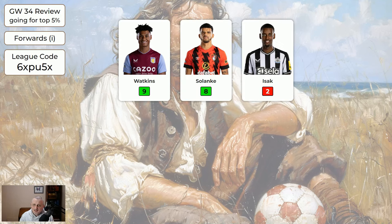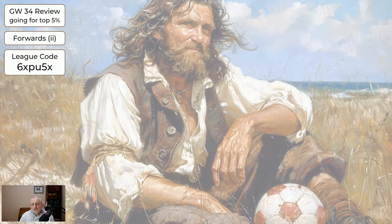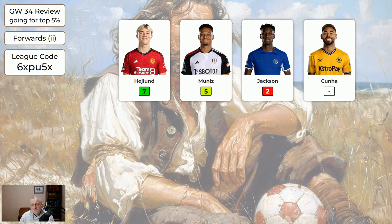For the expensive forwards, Watkins 9, Solanke 8. For the cheaper forwards, Haaland 7, Nunez 5 and that's all. And that's what happened for their scores.